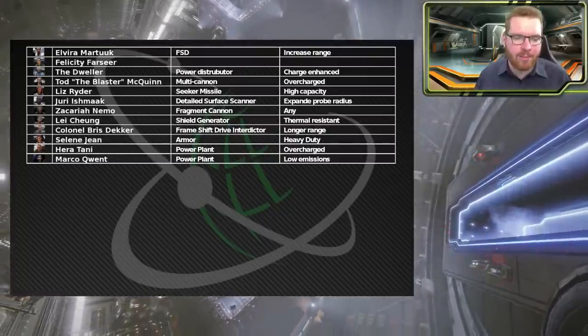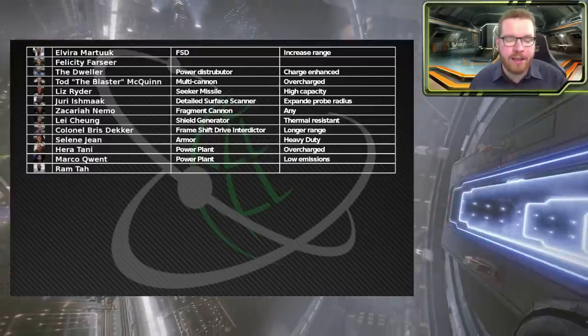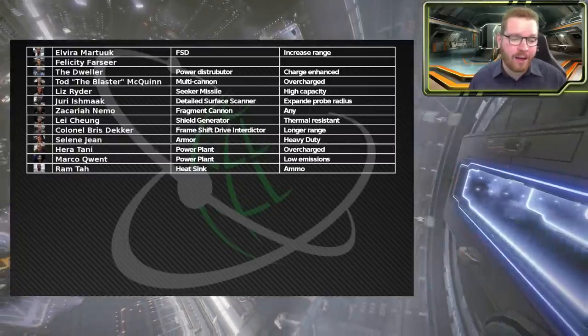At Ramtar I've pinned the ammo capacity blueprint for heat sinks. Any build that uses heat sinks benefits from that one extra charge, so having that accessible through the remote workshop is really nice.